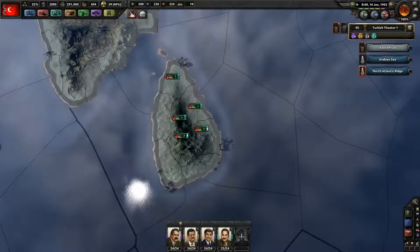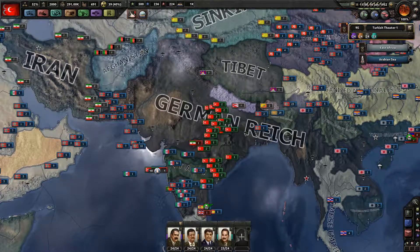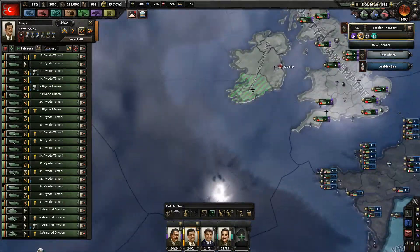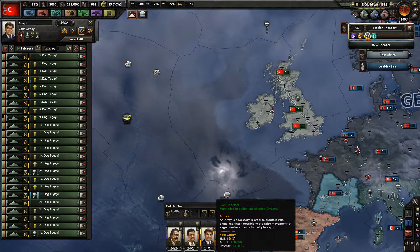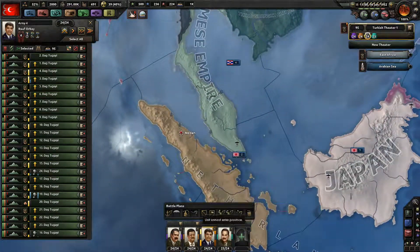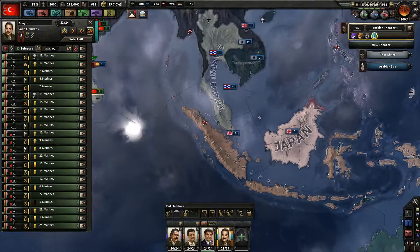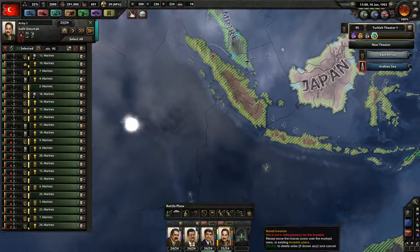Wait, that might just kill my fleet. You guys are going to garrison Ireland. Why Ireland? Well, Ireland is going to be the bit that does bits. You guys are going for a minor naval invasion right there, and I want you guys to do a proper naval invasion from Singapore.